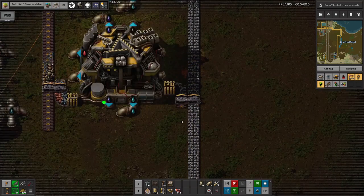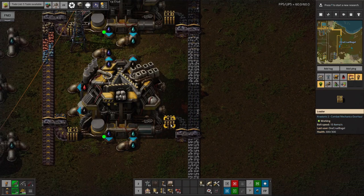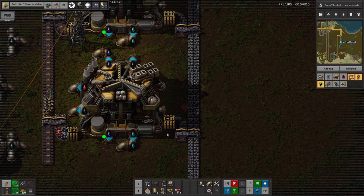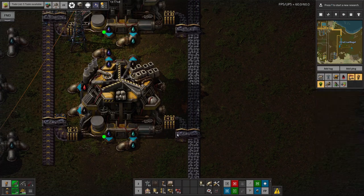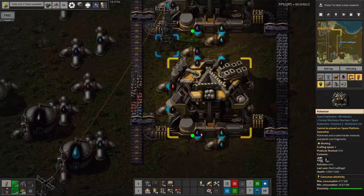Along here we're using splitters and feeding them straight into the side of the core miners. We don't actually need to use loaders for this — inserters will be absolutely fine. If you look at the rate things are going in, there's a big pause, so even a blue inserter would certainly be fine, maybe even a yellow one. But I wasn't quite sure how quickly they go in, so I thought I might as well build it with loaders, because loaders aren't exactly that expensive.